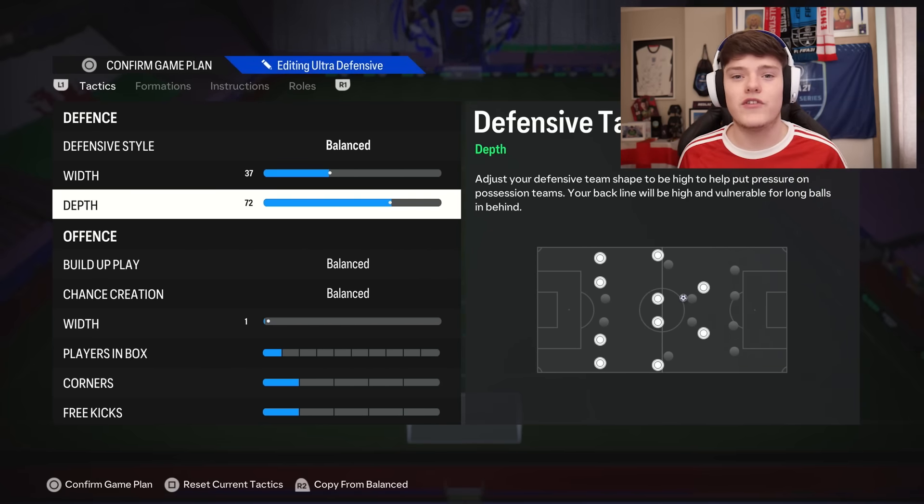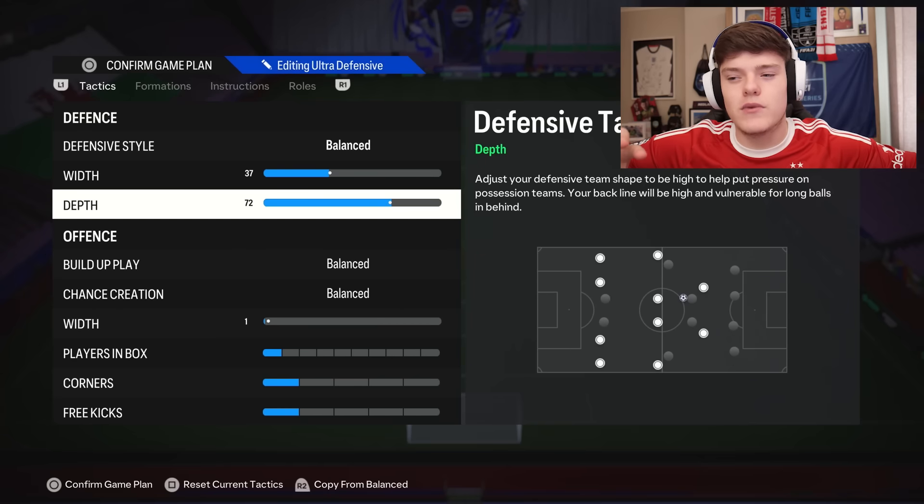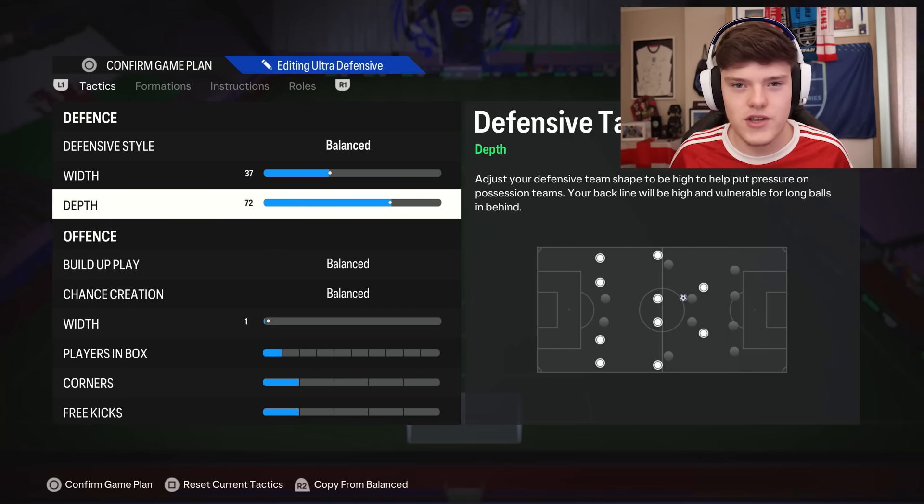We're going for our standard 72 depth. You can use whatever you like here — if you don't like 72, like a lot of casual players, you can use 57, 55, maybe even 50, to keep that team just a bit deeper. I like to press high, get the offside traps going, and make sure my opponent knows I'm there.